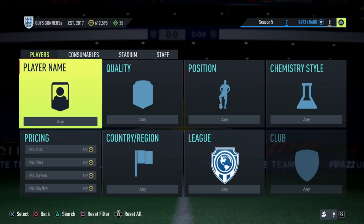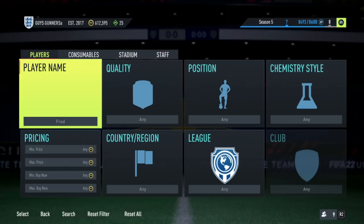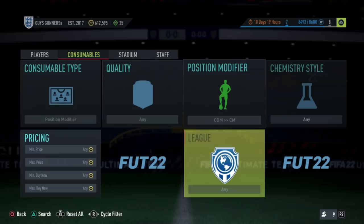So once you reach 50k, the next trading method you guys should be using is the position modifier method. It is key to note that you can continue using the mass bid method if it is giving you consistent coins; however, use the position modifier method on top. All you need to do here is find cards or players who are normally in the CDM position, because we are going to be looking for cards in CDM which have been converted to centre mid by other players. The position modifier of CDM to centre mid goes for around 2,500 coins.